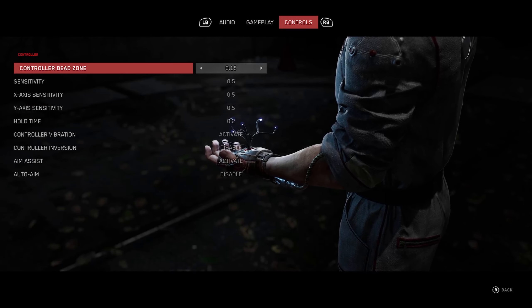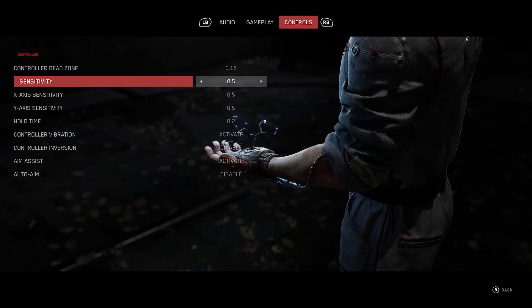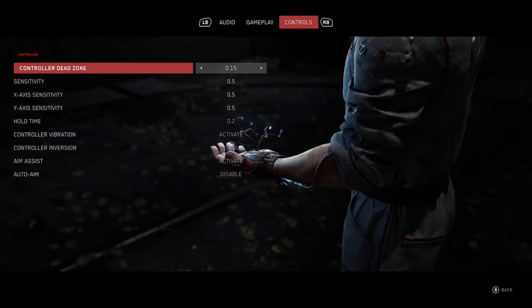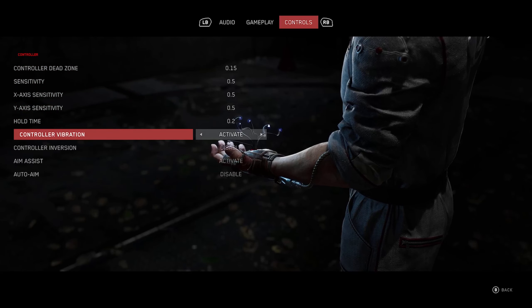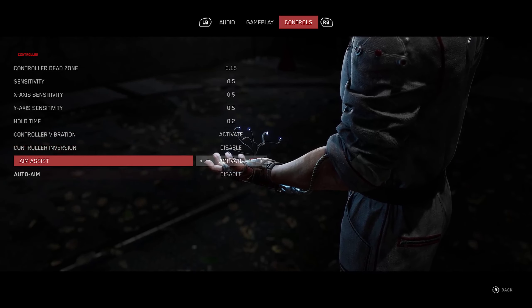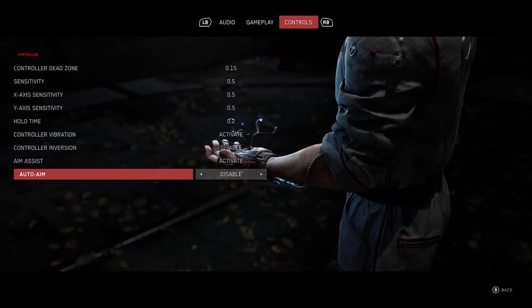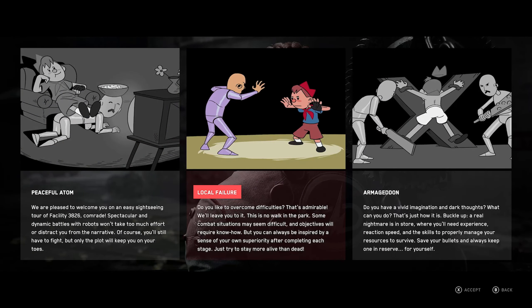And then under controls, I very much appreciate not only the sensitivity, but the independent X and Y axis sensitivity and the dead zone. Can't tell you how much I appreciate that. And then controller vibration. If you want to invert the controls, aim assist — you can either activate or disable. You can even have auto aim. Something literally for everybody.